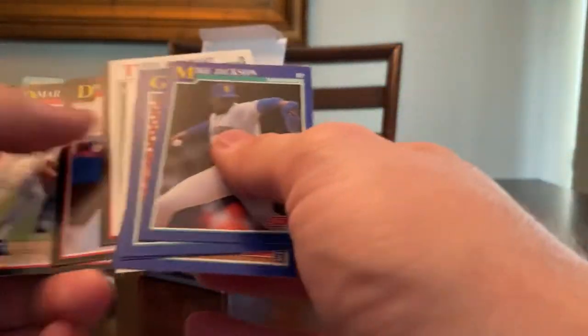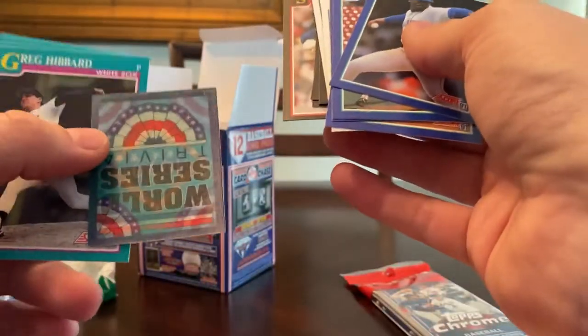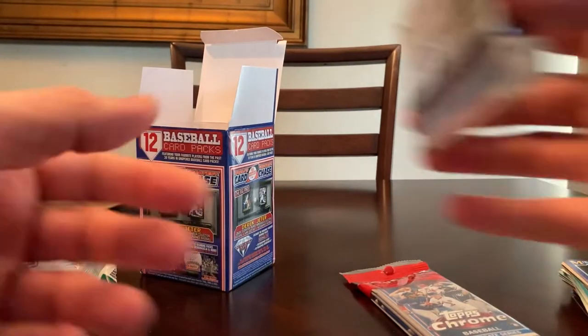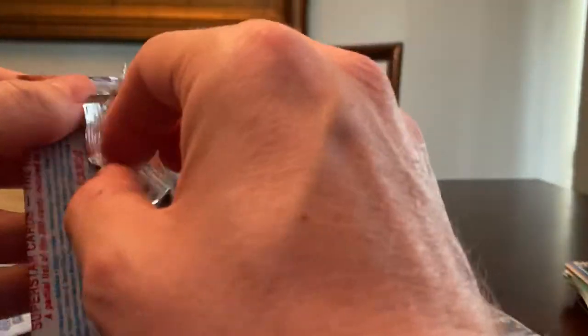I guess I didn't realize that Jose Canseco had a brother that played in the major leagues. Jesse Barfield — Yankee. I'm going to open the Sport Flicks just because I always liked the look of those cards. I don't think any of them really had any value, but I always thought they were fun to look at. I think those are the ones that kind of had a 3D effect.